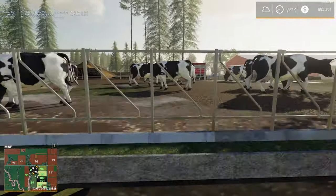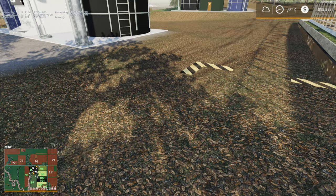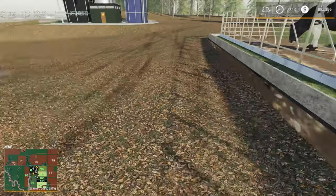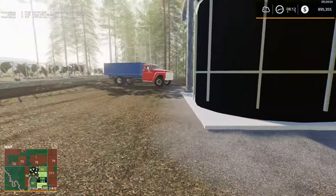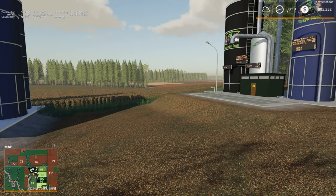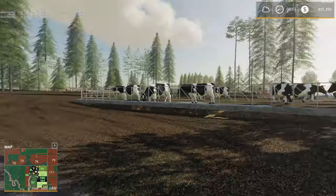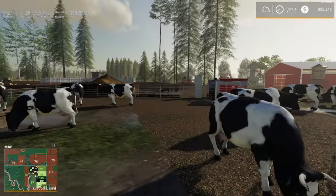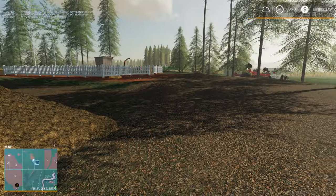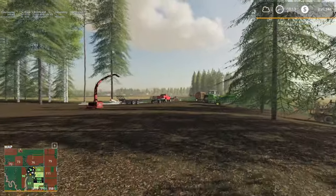I brought the rest of the hay bales over and was going to put them in the TMR mixer, but apparently this trigger zone is considerably bigger than it shows on the ground. I dumped the bales nearby and the cow pasture trigger seems to have taken them, at least I'm assuming that's what happened. Let's see what's going on with the chickens — I don't have any wheat planted, so sorry chickens, no wheat for you. Also, last episode I was looking for a silo to buy.